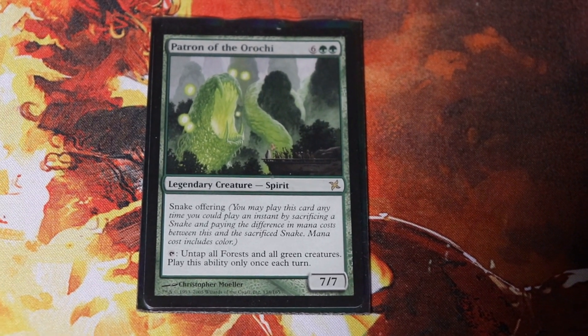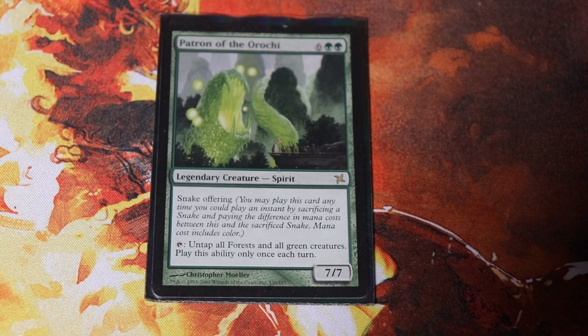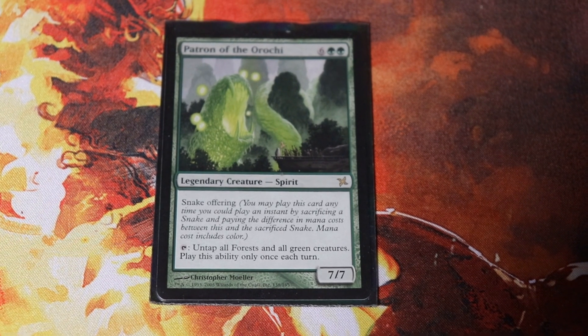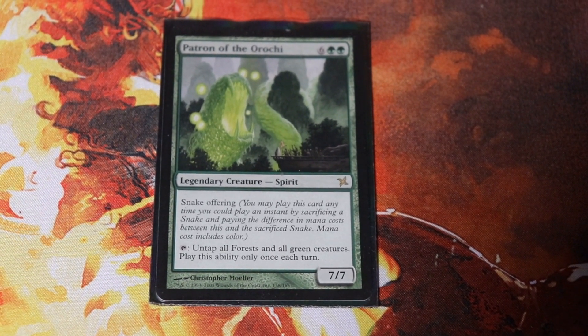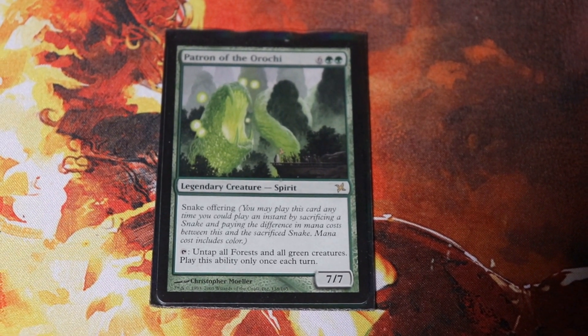Patron of the Arachi is eight mana for a 7/7, and as we discussed in the intro, it untaps itself and all green creatures — you can use this ability only once per turn. So it can untap and go attacking itself, but we're not really using this guy for attacking. He's not really the main focus of the deck, but he does help out a lot.